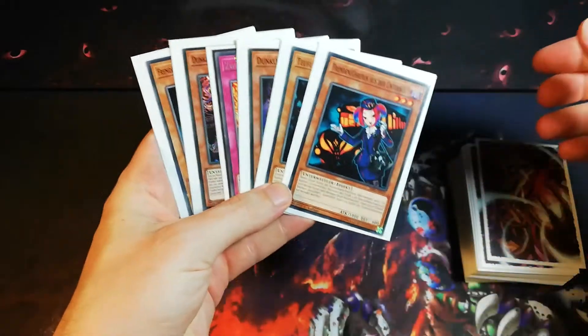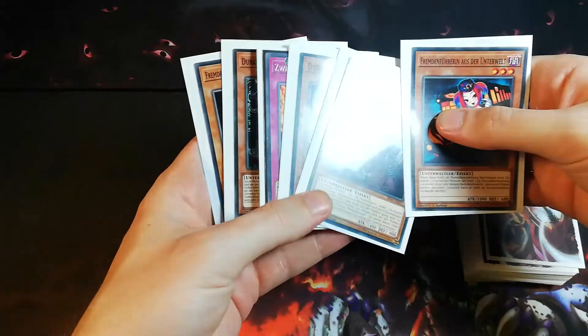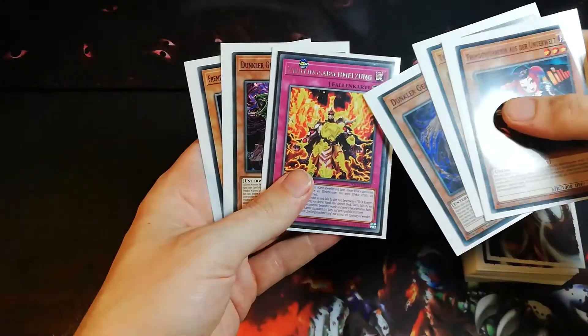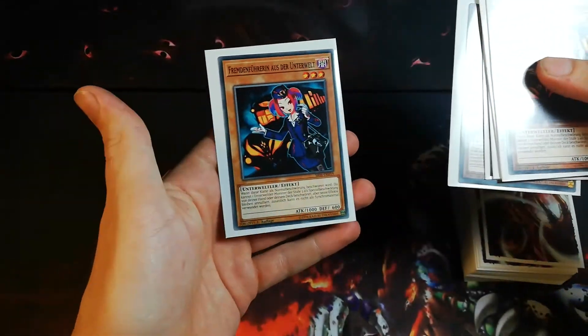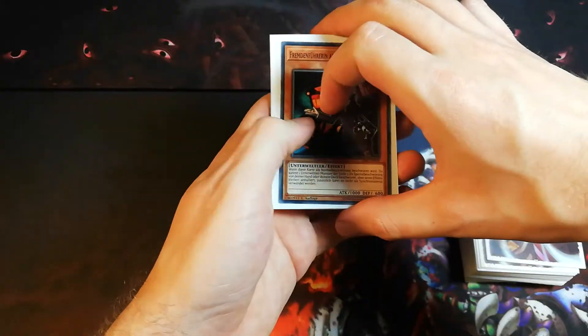So we started off pretty good. We have one Tour Guide from the Underworld, one Fiendish Vino Warrior, one Dark Spirit of Malice, one Gem Manipulation — very good — we got this one Dark Spirit of Banishment, and another Tour Guide from the Underworld. So of course, I guess you know what we are gonna do.